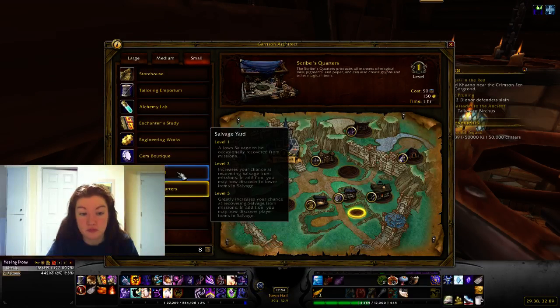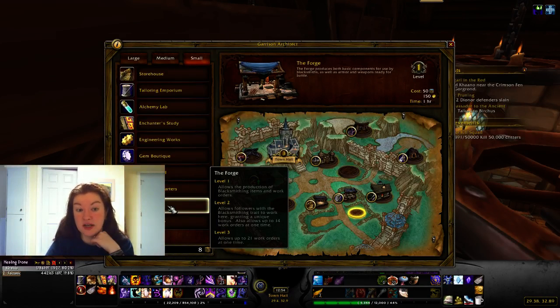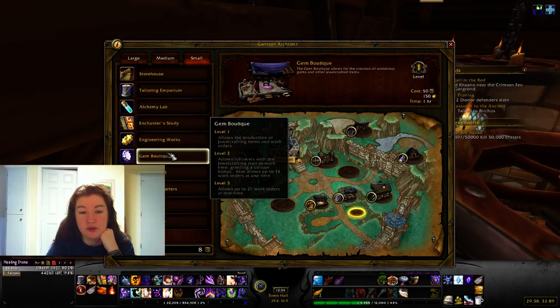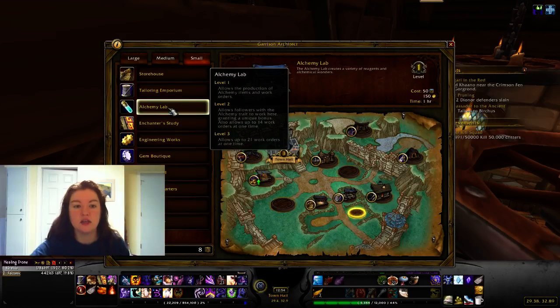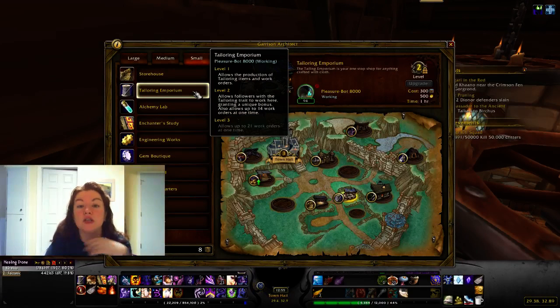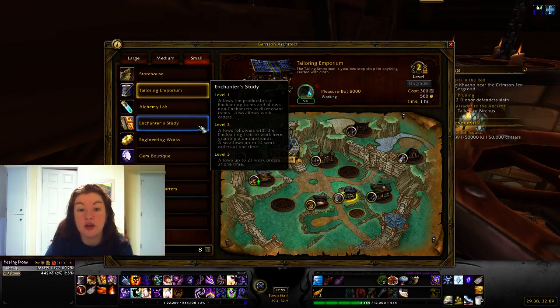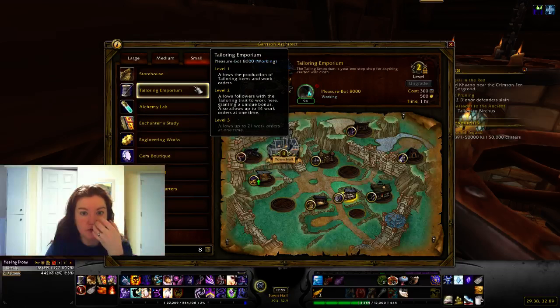For small buildings, the profession-specific ones are: Tannery for leatherworking, The Forge for blacksmithing, Scribes' Quarters for inscription, Gem Boutique for jewelcrafting, Engineering Works for engineering, Enchanter's Study for enchanting, Alchemy Lab for alchemy, and Tailoring Emporium for tailoring. Level one lets you produce your base item via work orders — for tailoring, I'm turning in Sumptuous Fur to get Hexweave.